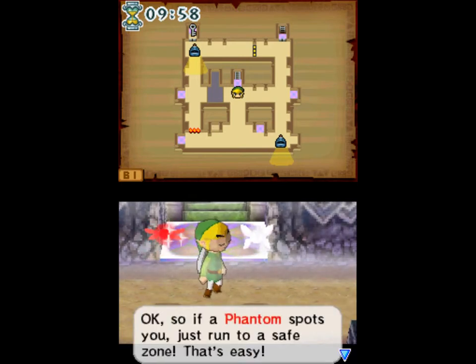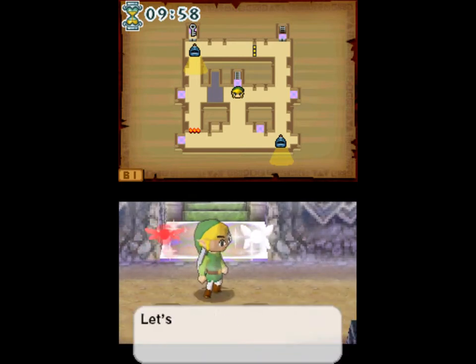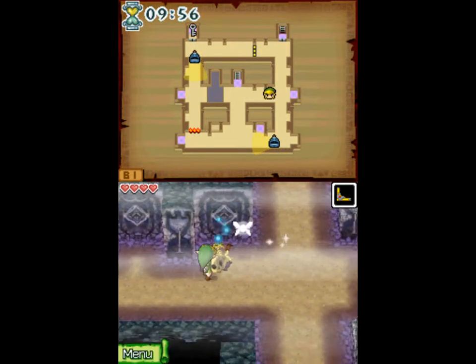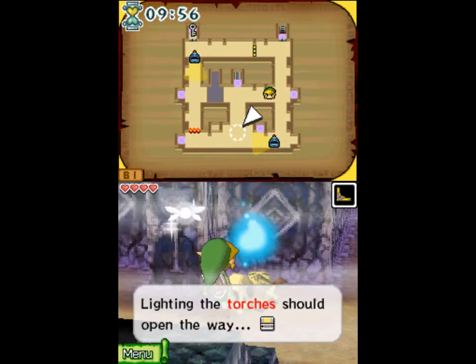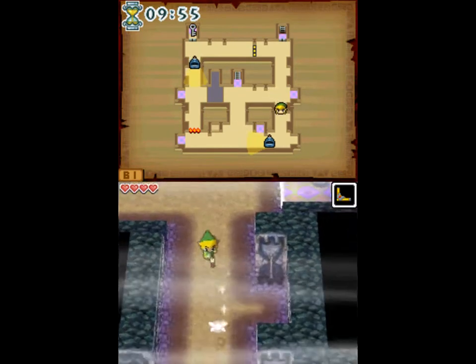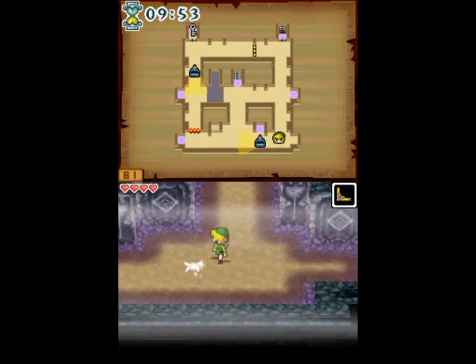The safe zones are all the purple spots around. When we're in those, the Phantoms can't enter. When we're in there we're invisible to them, and the time stops.